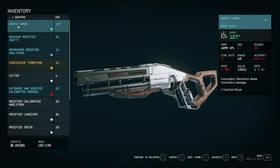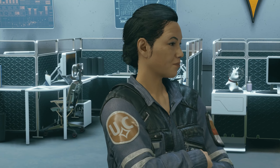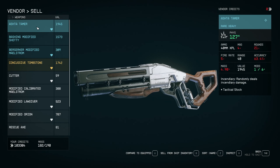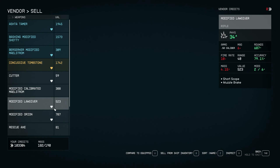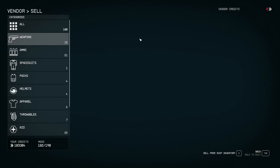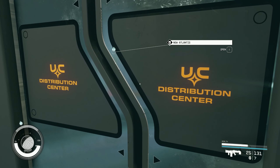One important thing about selling: when you look at an item in your inventory, it might say it's worth 15,561 credits — for example this Astra Tamer. But when you go to actually sell it at a vendor, it's only worth 1,945. So just be warned — you're not going to get the actual value shown in your inventory. You'll get the vendor sell price, which is much lower.